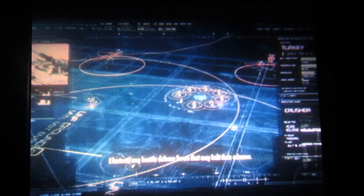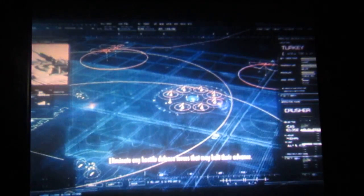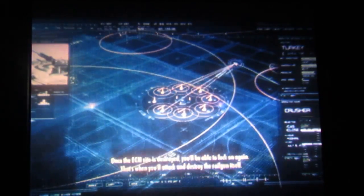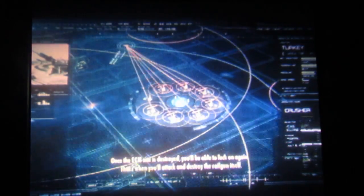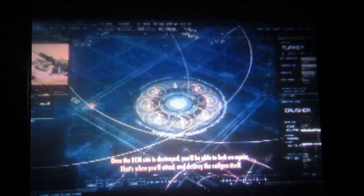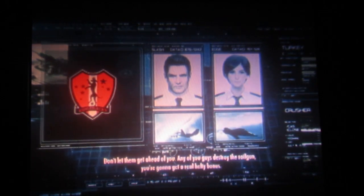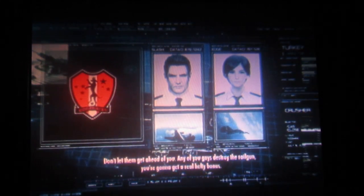Once the ECM site is destroyed, you'll be able to lock on again. That's when you'll attack and destroy the railgun itself. This is going to be a test for all of you. You'll be accompanied by a team of crack pilots from the UNF and elsewhere — Edge and Slash. Any of you guys destroy the railgun, you're going to get a real hefty bonus. I'll take the bonus before they can!